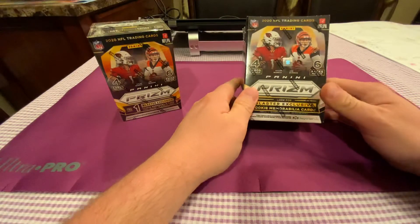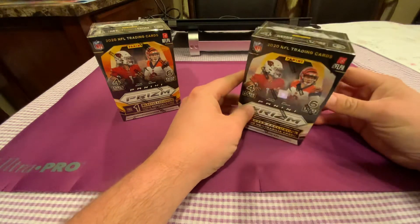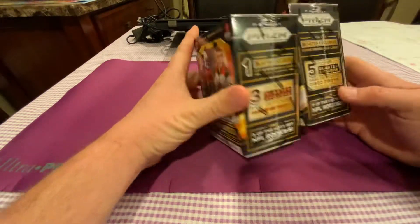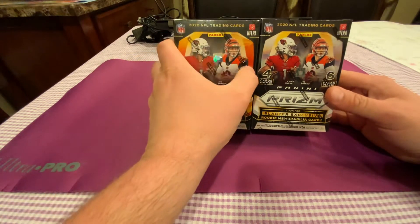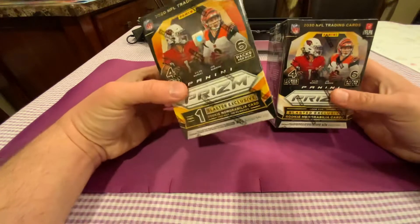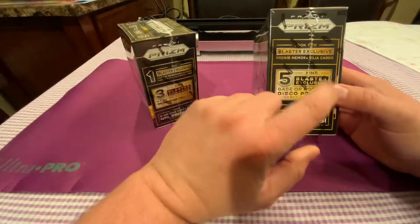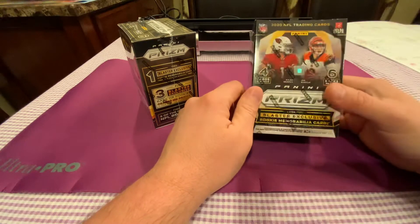The MSRP for the retail Blaster from Target is $19.99 — $20. So big difference in price: $20 versus $50. The only major difference you can tell in the boxes is the orange outline on the Fanatics side versus the white outline on the Target side. The Fanatics has the orange ice prisms, while this one has disco prisms — yellowish or orange as well — with disco bubbles like the fast break prisms. The Fanatics has the orange cracked ice.